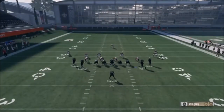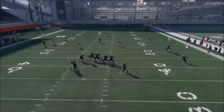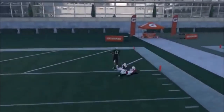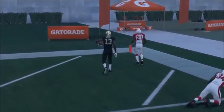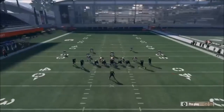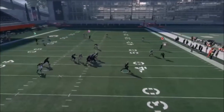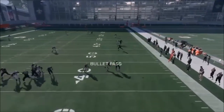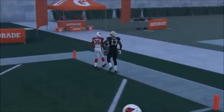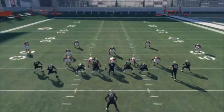This play works against Cover 4 too — I'll show that now. This is my favorite play that I've labbed all year. Against Cover 4: rolling out, not quite having the edge issue we had before. Cover 3, Cover 4 — it doesn't matter, same thing. So you guys are going to get two Cover 4 touchdown plays here. Now I'm going to the next one.